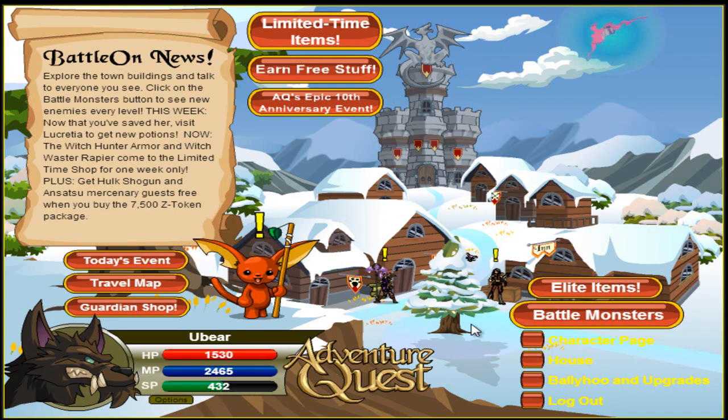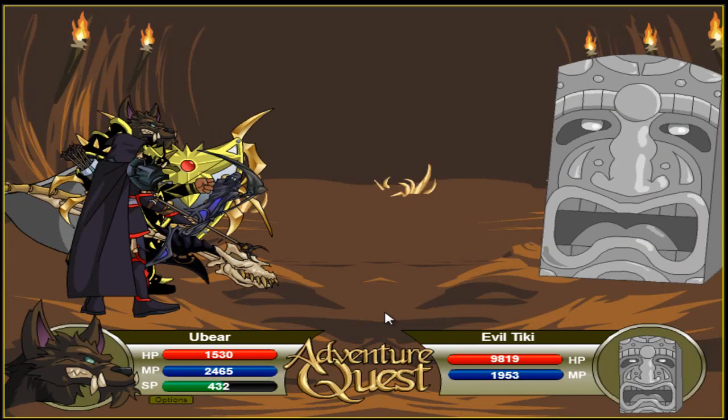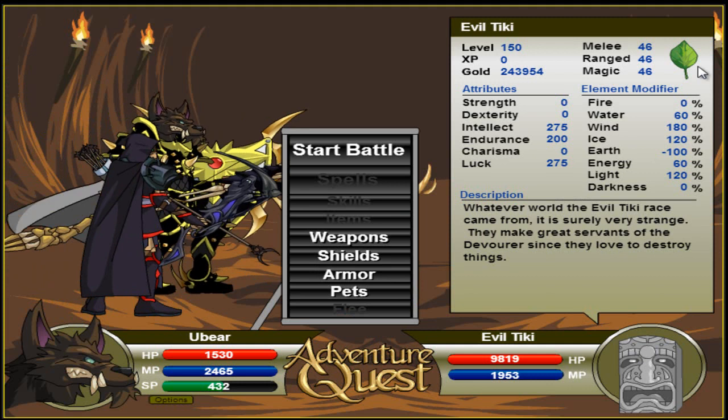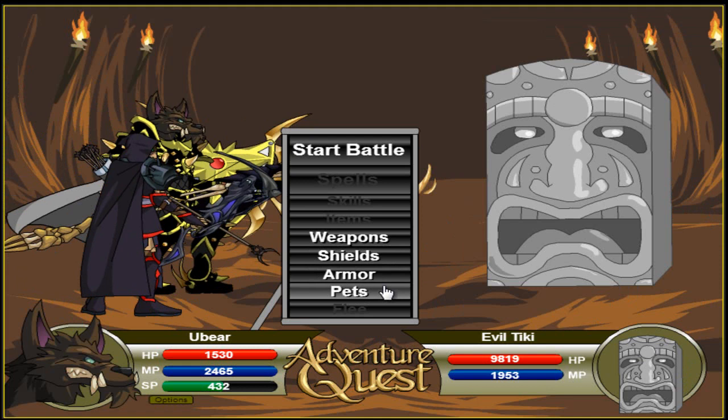Then, when you next go into a battle, it will show you that you can change your equipment before it starts. So if you attack with Earth, you're going to go as defensive as possible against Earth.